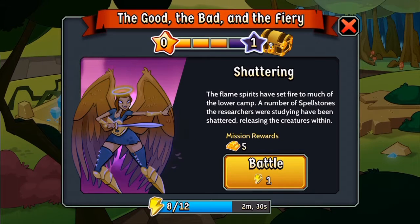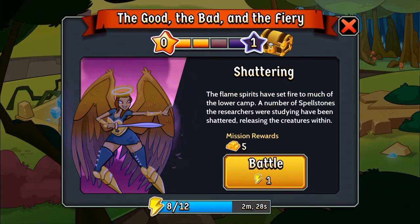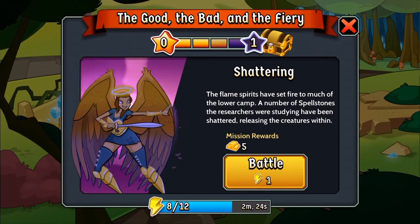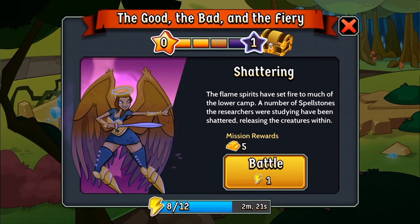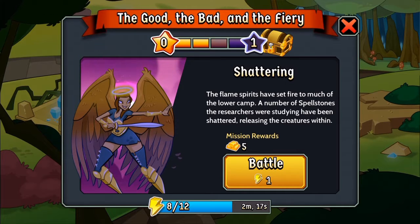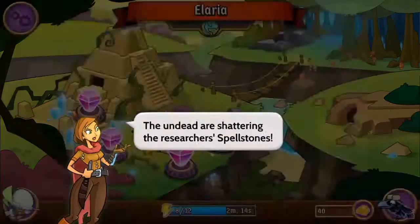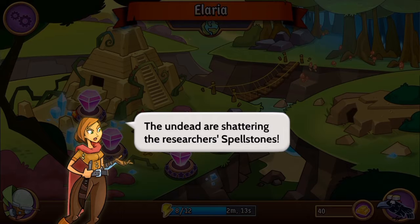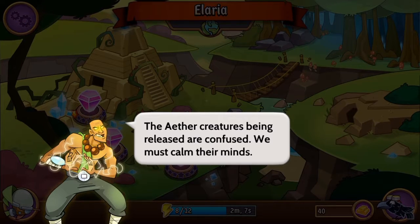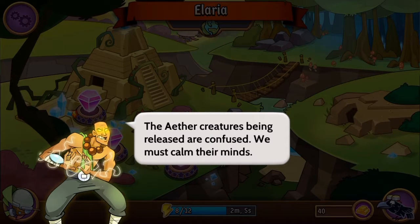All right, the next one is called 'Shattering the Flame.' The spirits have set fire to much of the lower camp. A number of spellstones the researchers were studying have been shattered, releasing the creatures within. The undead are shattering the researchers' spellstones. The aether creatures being released are confused — we must calm their minds.